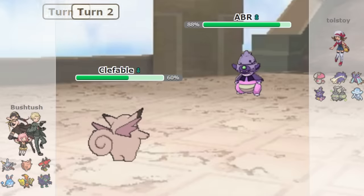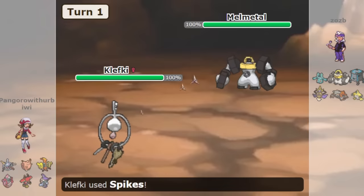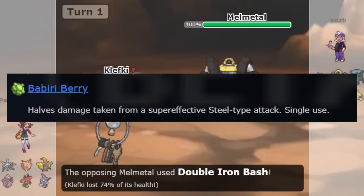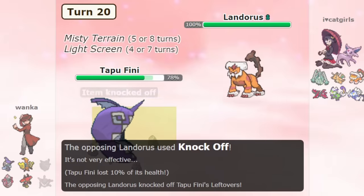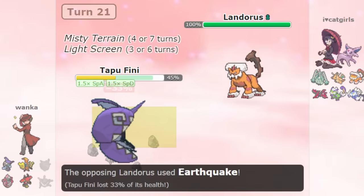Fairy's main weakness is Mono-Poison, who can try to overwhelm Klefki, and Mono-Steel's Melmetal where you might have to use Babiri Berry strategies to have a chance. But overall, Fairy is a great choice for anyone who likes to play an aggressive game built around Light Screen and Reflect.